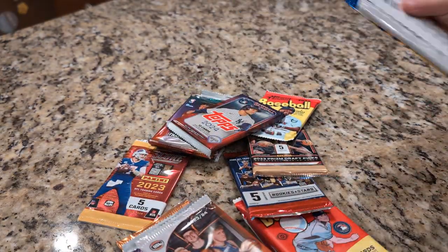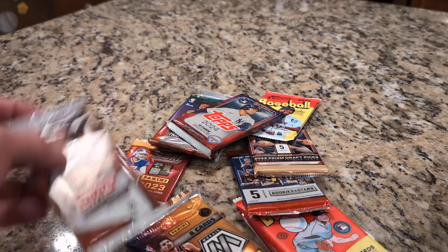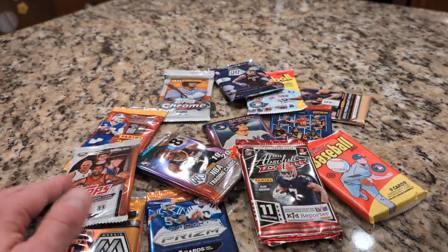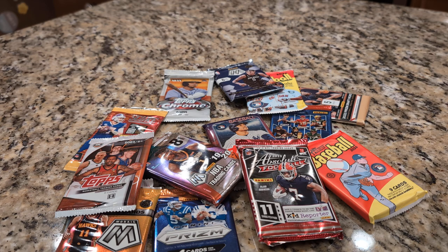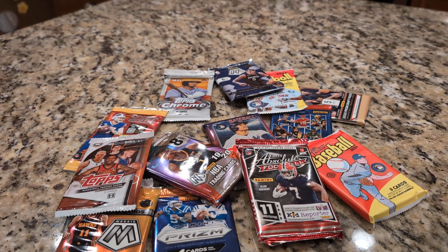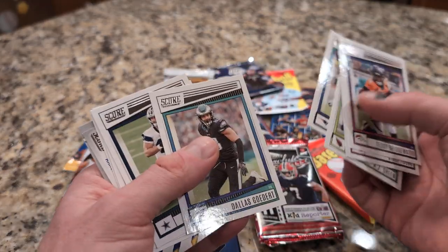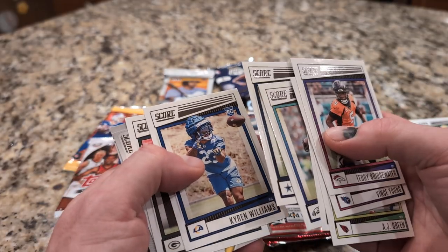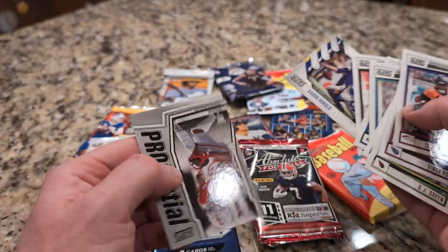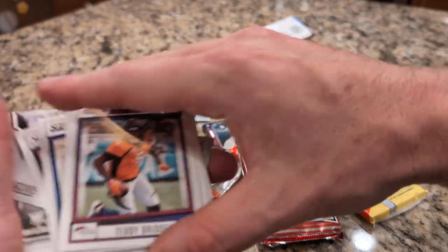Alright, where do you want to open first kiddo? It's Score Football 2022. Oh yeah, looks like Brett Favre — okay, let me see. Alright so we got the Brett Favre card here. Let's see anybody else good in here — not that I would know. Key card, key card — look at that helmet, a special helmet so they don't hurt their heads. Oh my god, look at that thing.